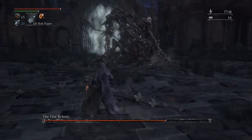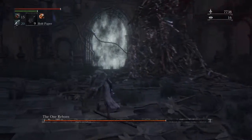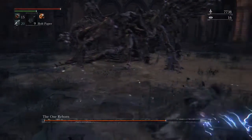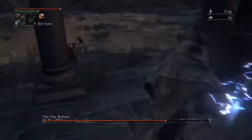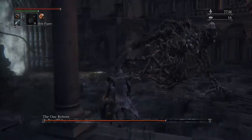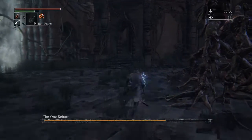Of course this would be going much quicker if I was actually using some bolt paper, so I'll do that on the next opportunity. Oh — he's doing the poison floor attack! So even if I come up here I'll be safe. It doesn't necessarily have to be the stairwell — just note that the poison does cover all of the lower arena floor.